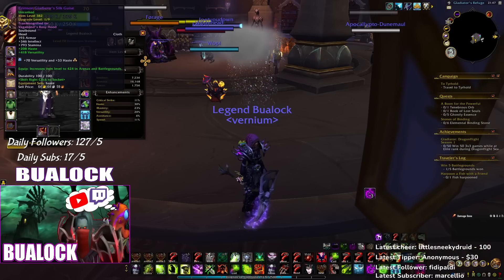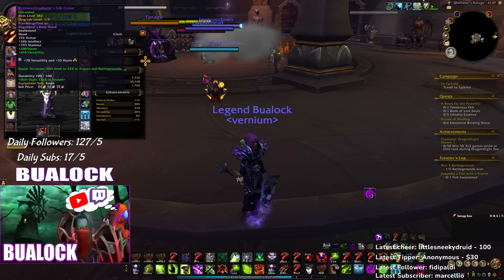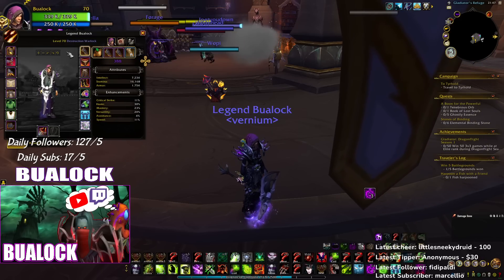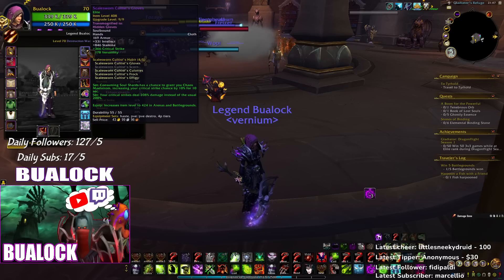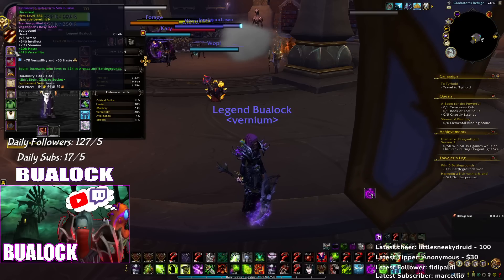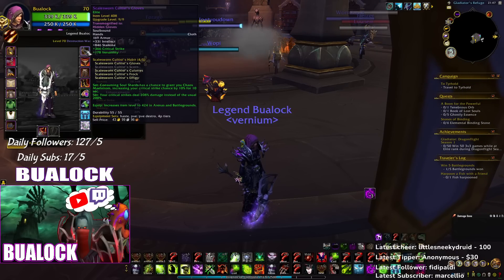Head is just a normal PvP item. Some people ask why I go hands over head — head gives you more haste than hands, and I'd rather lose haste from hands than from head. But hands give you a crazy amount of mastery, so you can maybe swap between these two and see for yourself.